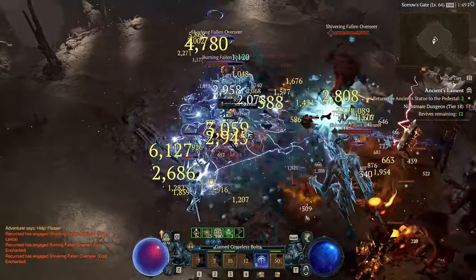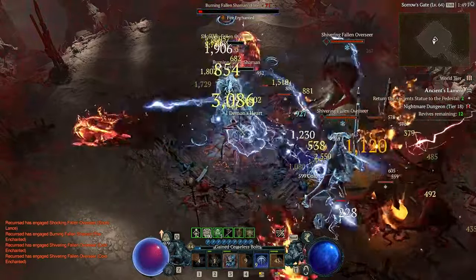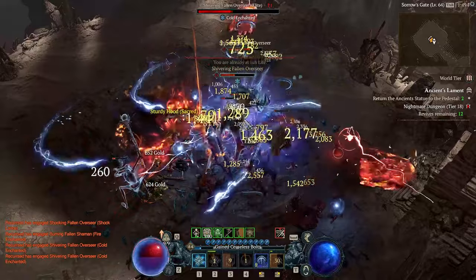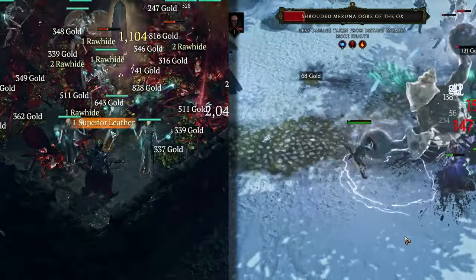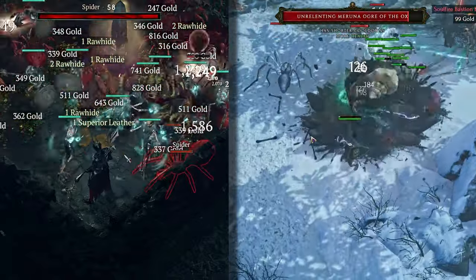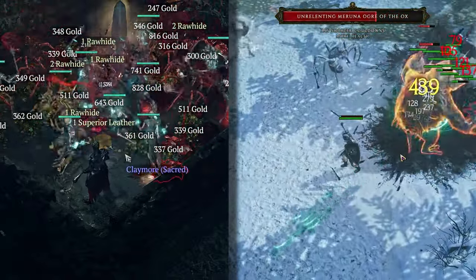Also to note, I'm not going to be comparing minion builds to other builds in the respective games — for example, how a minion build performs versus a sorcerer firewall build — but want to make the comparison on how the same or similar system is handled in two different games, and go over a couple of things I think would be nice to see in Diablo 4 when it comes to this system.